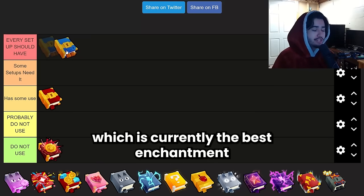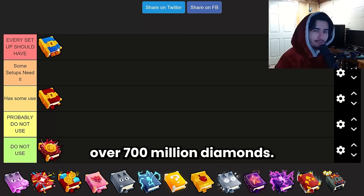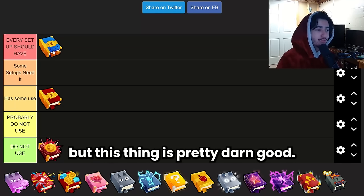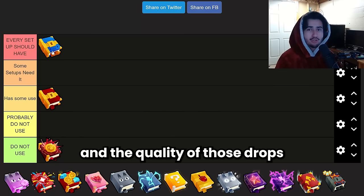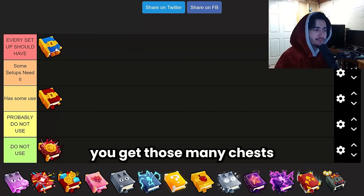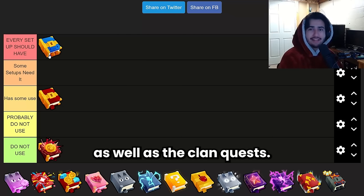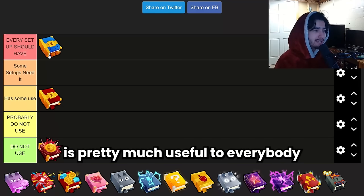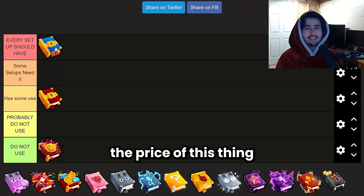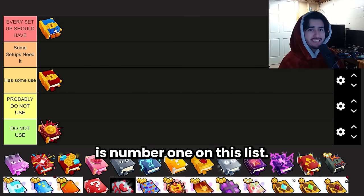The Chest Mimic Book is currently the best enchantment in the game, and because of that it costs over 700 million diamonds — definitely not affordable for the average player. It gives you a lot of high-quality drops and the enchantment spawns those mini chests so often that it's honestly just incredibly useful. It's great for all kinds of rank-up missions as well as clan quests. Chest Mimic Book is pretty much useful to everybody, which is why it costs so much and prices are only rising. Overall, it's number one on this list.